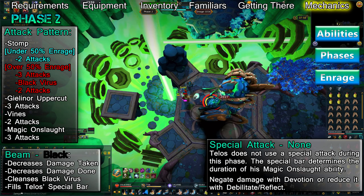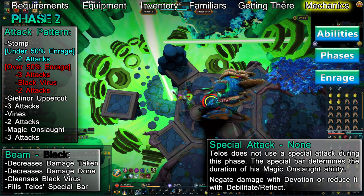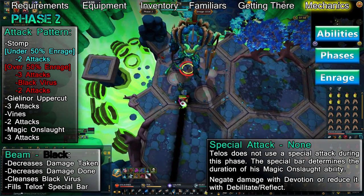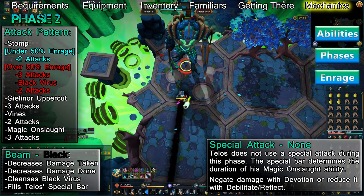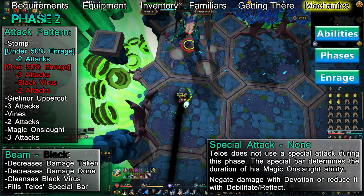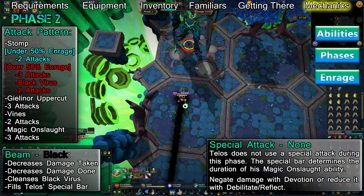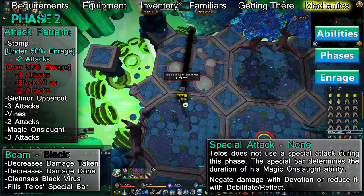When Telos is at 50% or more enrage, he'll use a Stomp followed by three attacks. As the third attack connects, you'll be infected with a Black Anima Virus. Two more attacks will follow. Afterwards, he'll use Gielinor Uppercut. Once the uppercut is used, Telos will do three more attacks and then follow up with a Tentacle Grip. Upon breaking free, you'll be hit by three more attacks, then a Magical Onslaught. After Telos' special bar fully depletes, he'll hit you with three more attacks and the cycle will begin again.